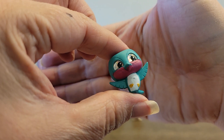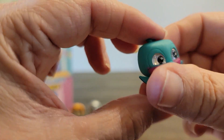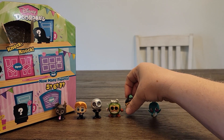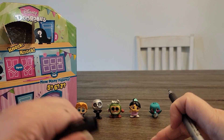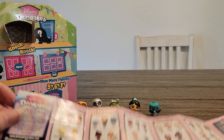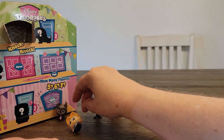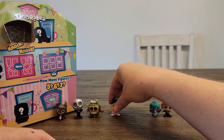He looks like he's got a better paint job than the last box — much better. I don't really see any flaws in him, so thank goodness. There are three commons in Pocahontas. This one here goes with Flit — that's John Smith, so that's the first one we got in that group.